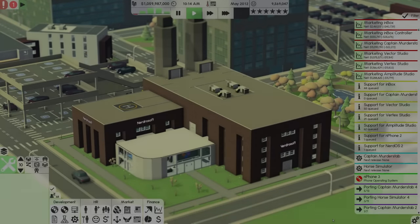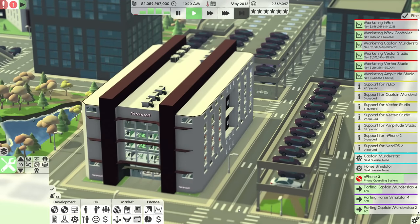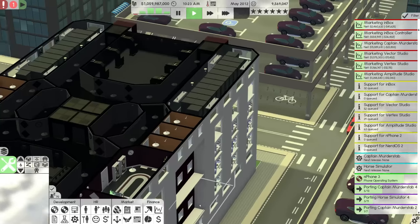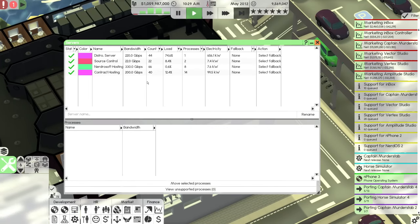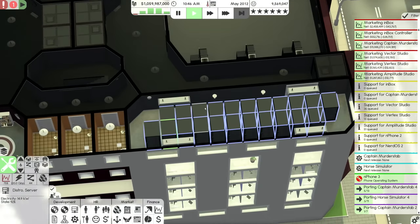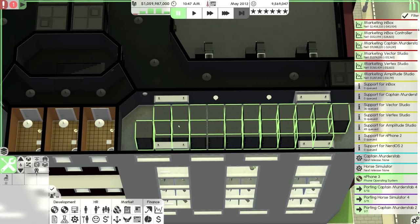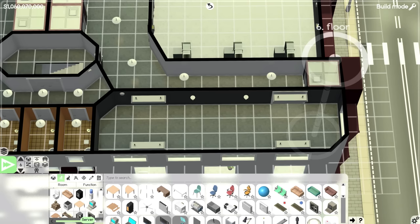There are a few things I want to get started on today, and for the most part it's going to be a whole lot of upgrading. As it turns out, we do have some better servers available to us. Right now the only server having any issue is the distribution server — it's at 74% load, which really isn't an issue, but it's the one server with the most stress. So we could probably improve that by upgrading. Let's go into build mode and get ourselves some servers.